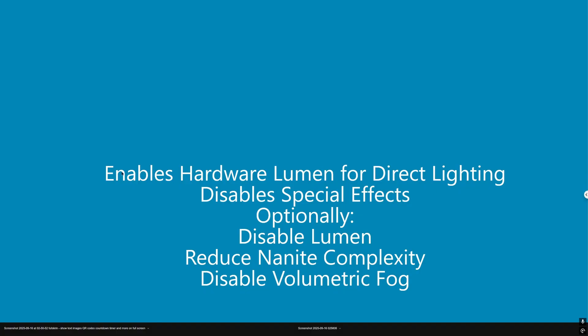There are two primary ones: one that enables hardware lumen for direct lighting, and the other one disables special effects. Hardware lumen improves visual fidelity a tad bit, but it improves performance as well, especially frame times. Special effects don't have any notable impact on fidelity and they can improve performance by up to 4%.